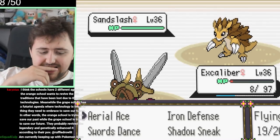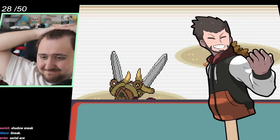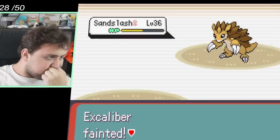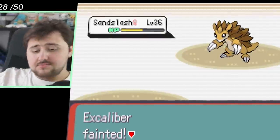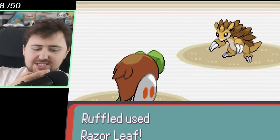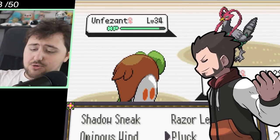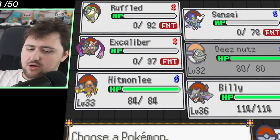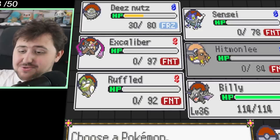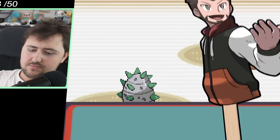Up against Sandslash, we go for Shadow Sneak to get priority, but he goes for Dig which takes us out. I think to myself we pretty much lost this, but we have Ruffled who has Razor Leaf, which should be able to do the work. However, he switches out into his Unfezant, which has Ice Fang. Hitmonlee comes out and we kind of lose it as well, but Deez Nuts are blessed — God bless these nuts for being so strong, because without them we wouldn't have been able to do it.